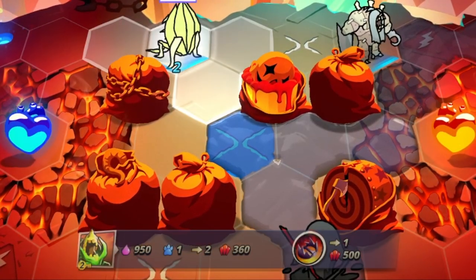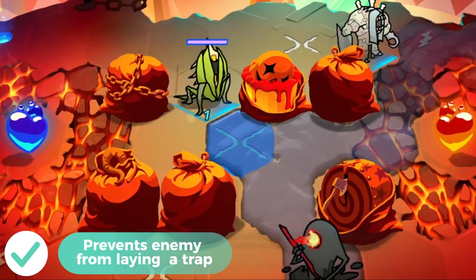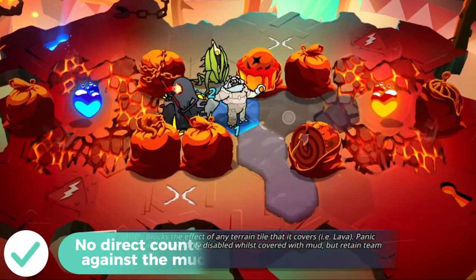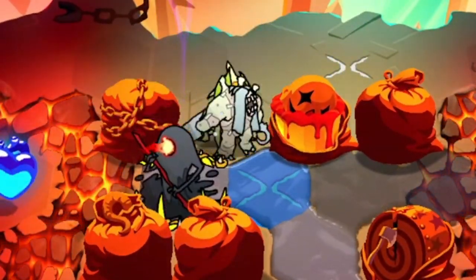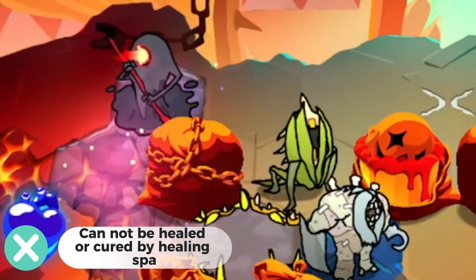If the tile is disabled by mud, you cannot put a trap in it nor add an obstacle. And the thing here is that there's no direct counter against the mud itself. Unless you go for Charon, which is the best way to deal with him in my opinion, since he cannot be healed or cured by the healing spa.